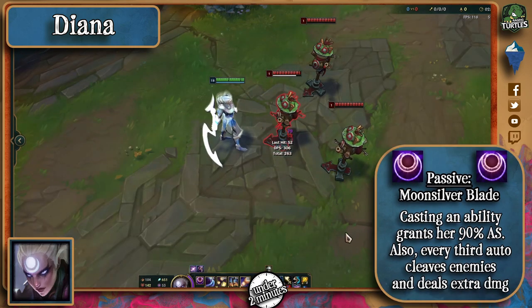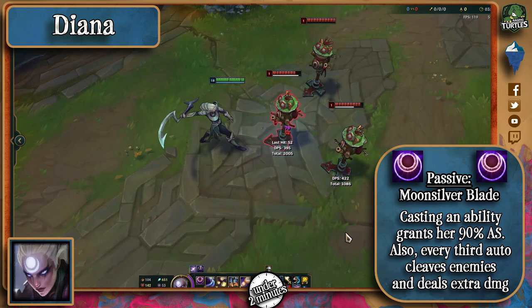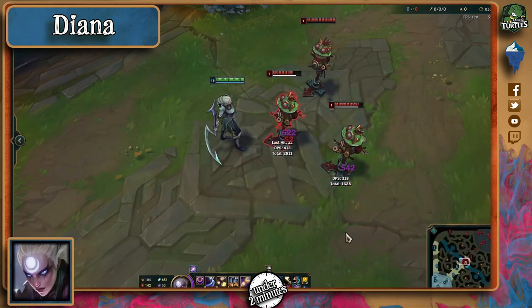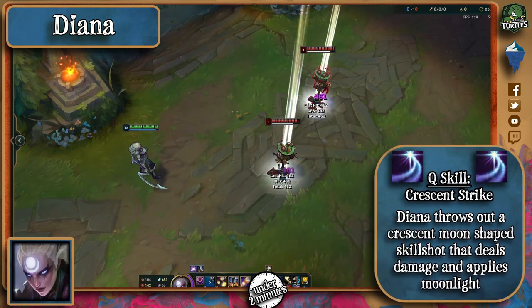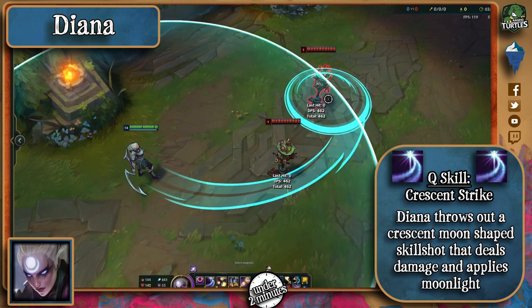Diana's passive grants her bonus attack speed after casting an ability, and every third auto she strikes cleaves nearby enemies for bonus magic damage and also restores some missing mana. Her Q strikes enemies in a really odd fashion, and if it hits an enemy, it becomes inflicted with moonlight for three seconds.